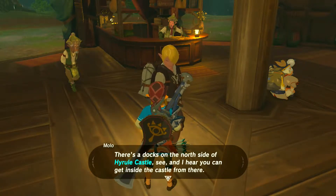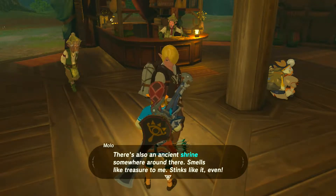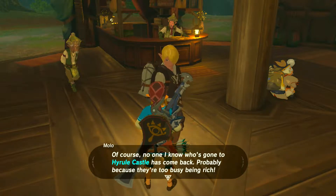There's a docks — that's gotta be a mistranslation or a typo. It's either 'there's docks' or 'there's a dock.' On the north side of Hyrule Castle, and I hear you can get inside the castle from there. There's also an ancient shrine somewhere around there — smells like treasure to me, stinks like it even. No one I know who's gone to Hyrule Castle has come back — probably because they're too busy being rich or dead.